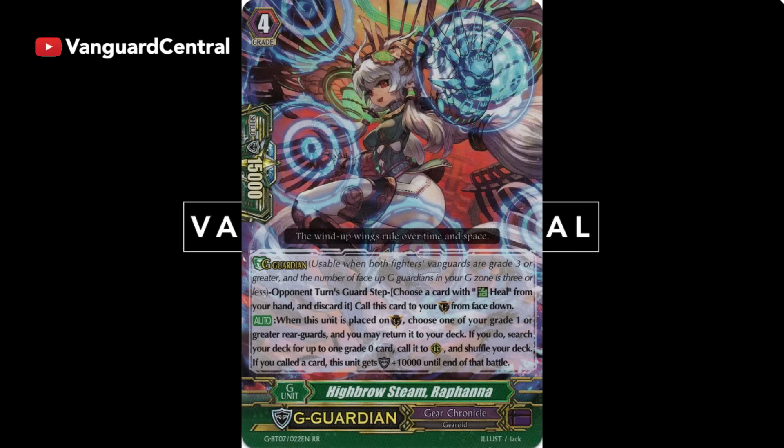For Gear Chronicle we got Highbrow Steam, Ruffana. This card is pretty good — it's a free 10k boost and can help set up your timely plays. You choose one of your Grade 1 or greater Rear Guards, send it back to your deck and shuffle, then search for a Grade 0 and call it to Rear Guard. If you called something, it gets plus 10. So you can call your Tik Toks, Chronodrans, or Oratars — it pretty much sets up a lot of plays for timely. Ruffana is free, which is what I like most, and you can even send your G Guardian back to the deck to reuse it.